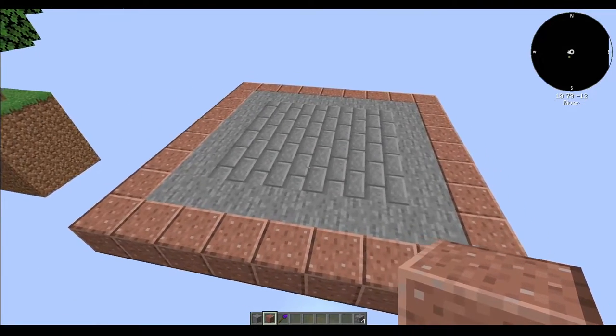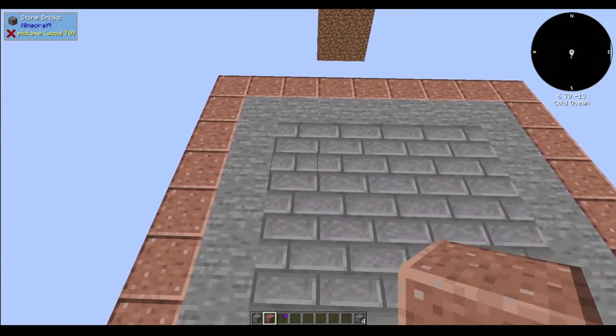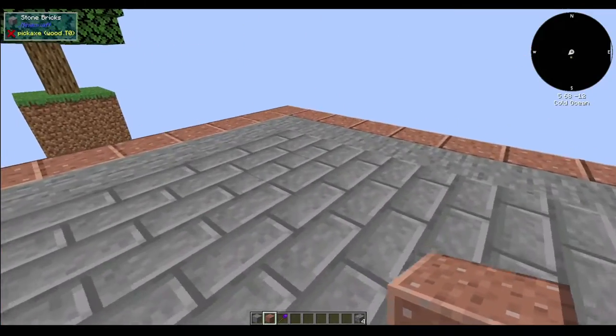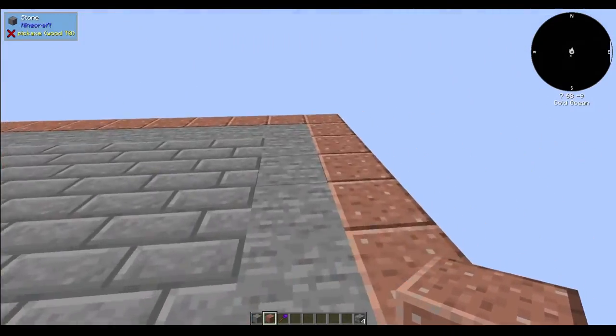Hey everybody, welcome to a new tutorial. In this one I basically wanted to show you a quick and dirty mob farm for once you get to the point where you're working with Industrial Foregoing in All the Mods 6 to the Sky.